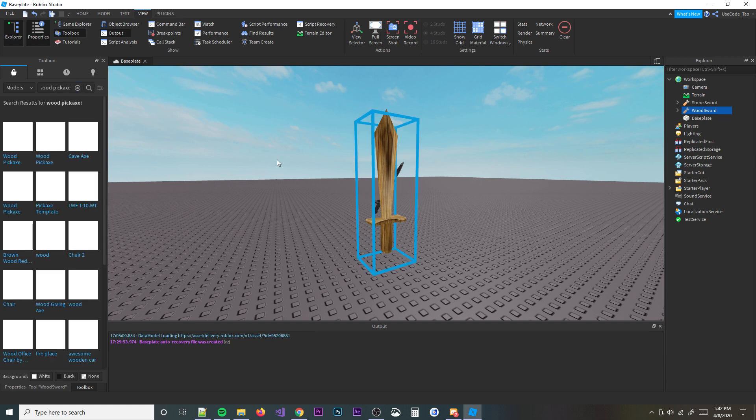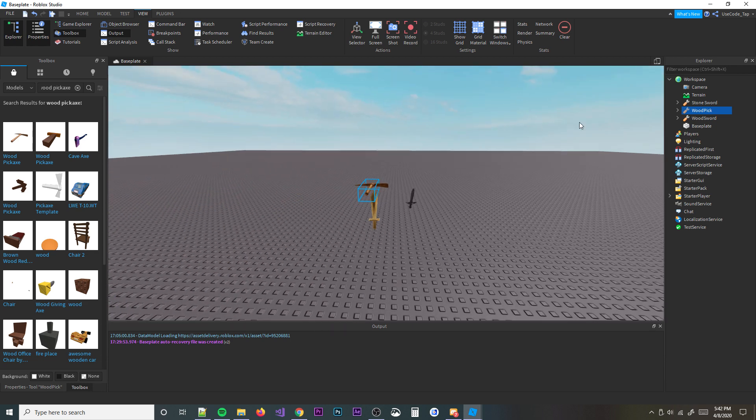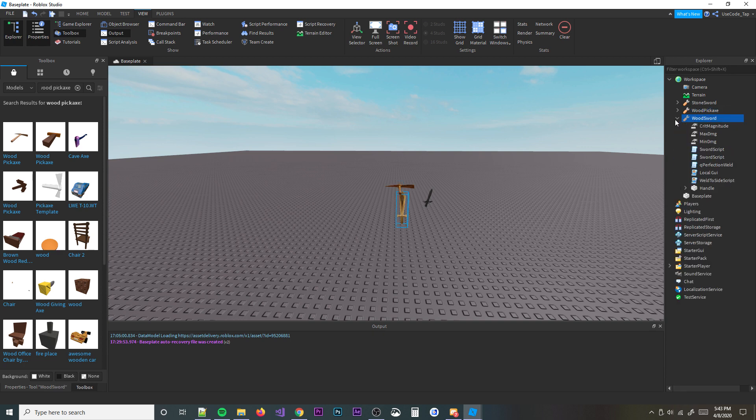Alright, we got the wood pickaxe. Now let's rename them — rename to 'StoneSword' without a space, then 'WoodPickaxe' with the full axe at the end, and wood sword is fine. Then we're going to move all these tools into ReplicatedStorage. We'll make a folder in there and call it 'Tools', because we need to access them to clone them and put them in the game.